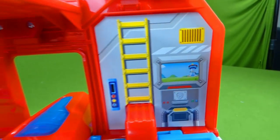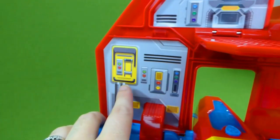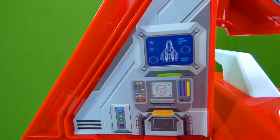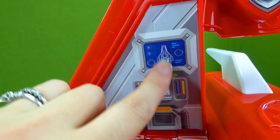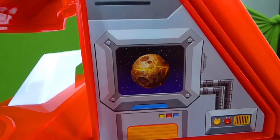We've got a ladder, and you can see the lookout tower through the window. We've got a control panel over here. Up here you can see the jet and what's going on with it. And over here you can see a planet.